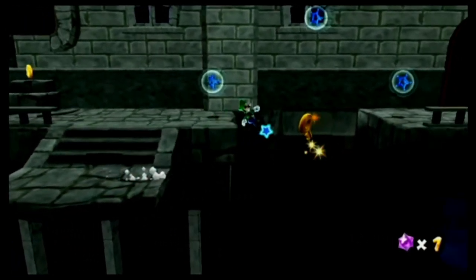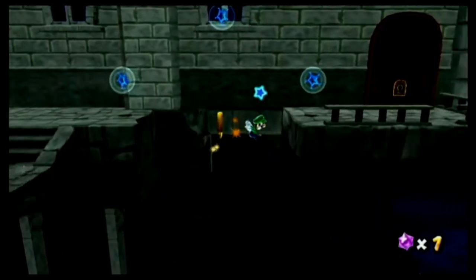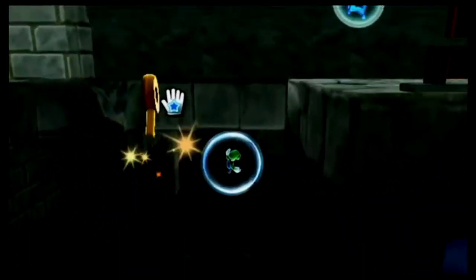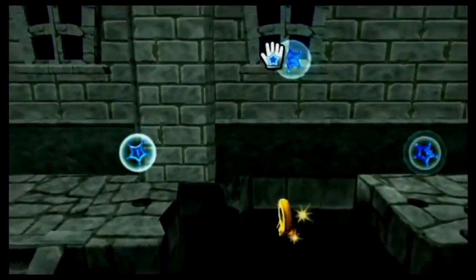You must long jump off of the right of the platform that Luigi lands on after the launch star, while holding slightly down-right on the control stick. Just when the pull star furthest to the right is about to go off screen, point the cursor at it and hold A to be pulled up towards the stage again. Keep holding the pull star, and when Luigi bounces off of the bottom of the ledge, let go and carry your momentum underneath the wall of the mansion. From here, you can use either of the pull stars — this all comes down to preference and where Luigi is positioned.